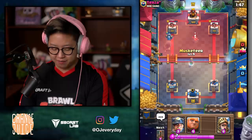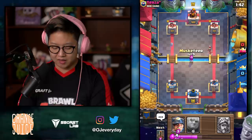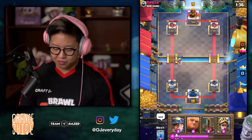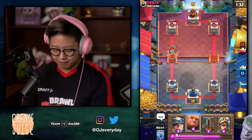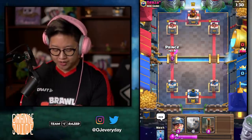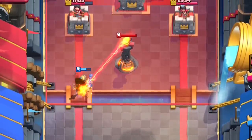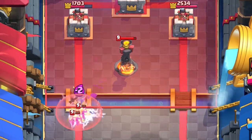I'm not gonna do Miner this time, but I will want to do Musketeer right as the Princess gets a little bit closer. Musketeer is gonna cross — we're gonna do nothing because we're gonna reset our rotation. I'm gonna put the Giant in the back. He's gonna barrel — don't let that Night Witch tank. He doesn't have an answer to my Giant now.